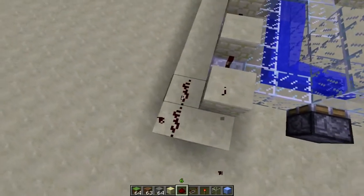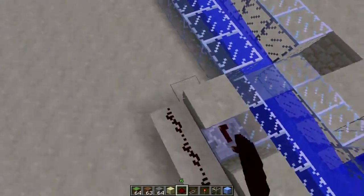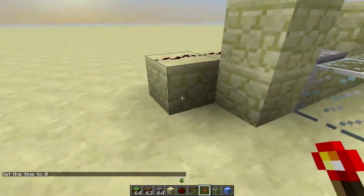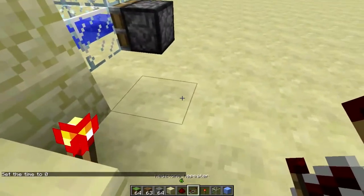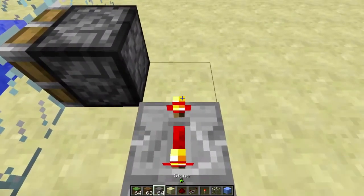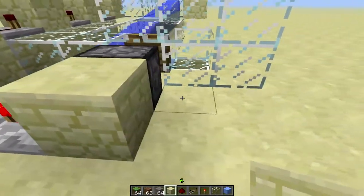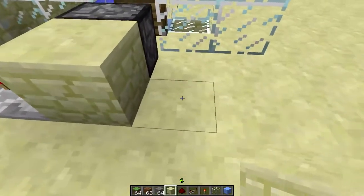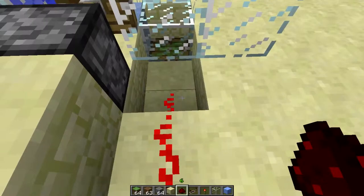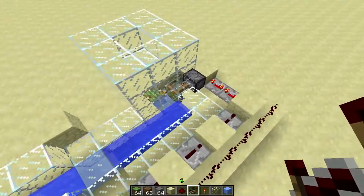Actually, I'm not sure that dust is necessary. No, that's not really necessary. Place a torch here with then two repeaters, each on four ticks of delay. Place a block behind this piston there. And then grab some redstone from that, run it down one here, and then place it onto another repeater. And this one's going to be on three ticks of delay. There we go. You guys are done.